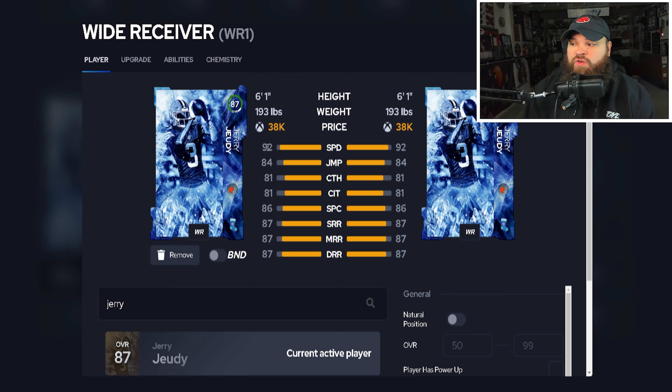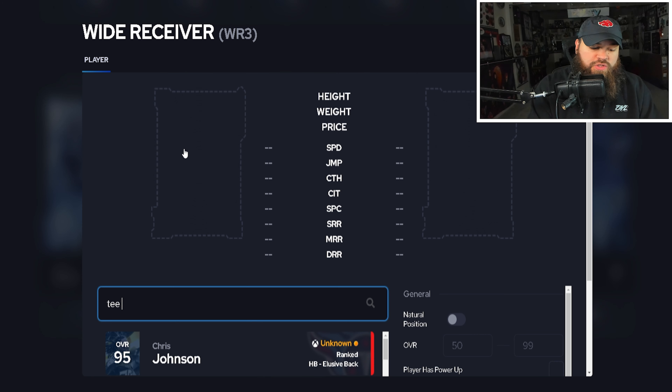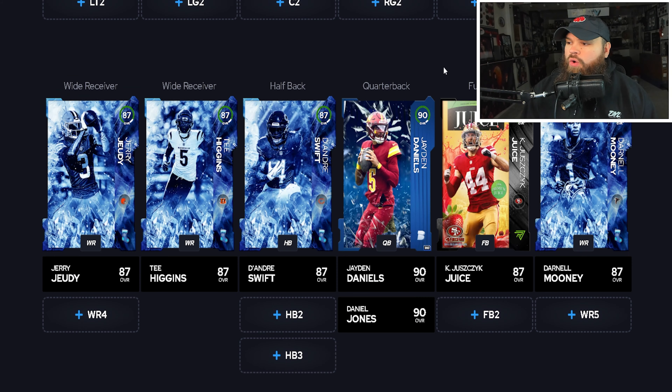At wide receiver one, we're going to have Jerry Jeudy — 6'1", 92 speed, hits 85s across the board for route running, at 38k. At WR2, we have Darnell Mooney at 87 overall for the same exact reason. At WR3, we have Tee Higgins, who's more of a big body and a little bit slower. The whole reason these three are here is they all get a zero AP ability bucket — whether it's run off elite, mid ins, mid outs — just getting any zero AP ability on them is so valuable.